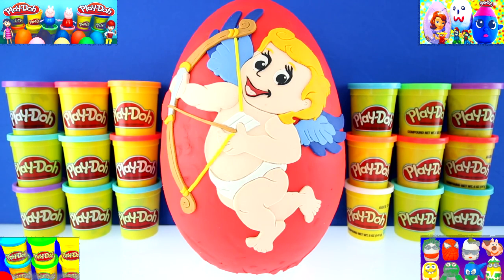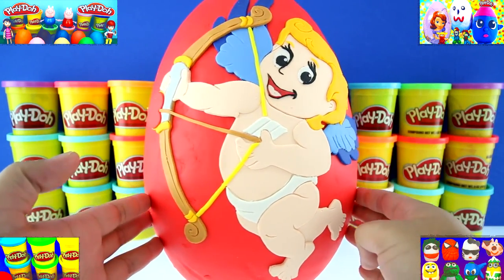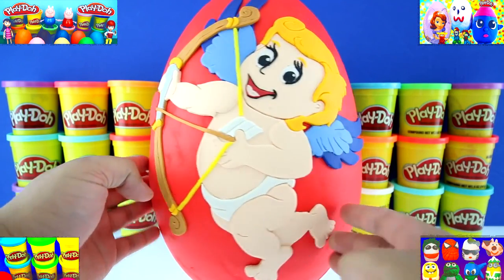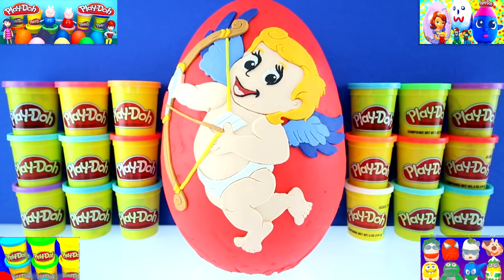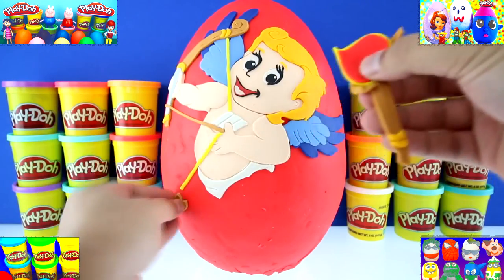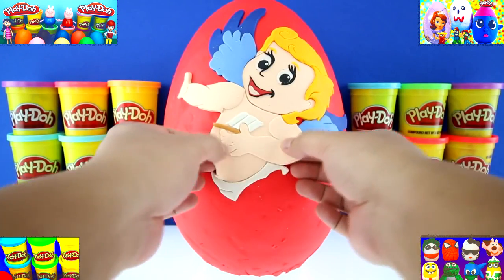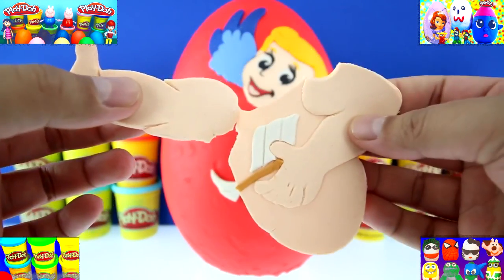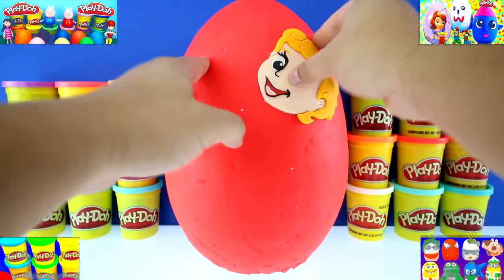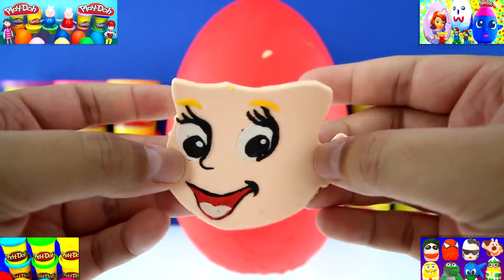Before we get started, let's take a closer look at him. He's a little baby. He has blue wings, blonde hair, a little diaper, and a bow and arrow. Check out his arrow guys — it has a heart at the end. Pretty cool. Let's start with his legs, his bow and arrow, his cute little body, his diaper, his wings, his hair, and his face. Hey look, he's bald!